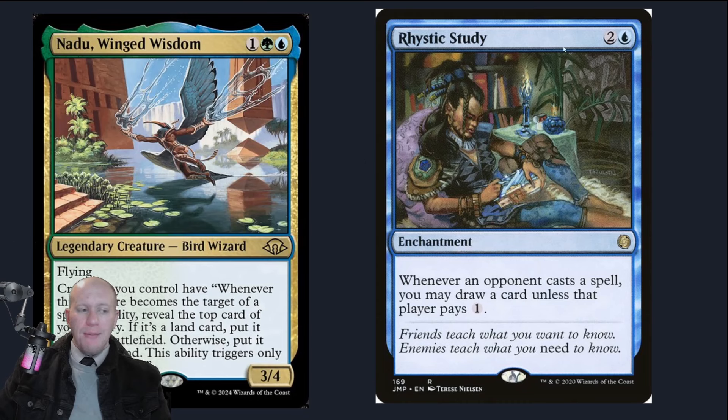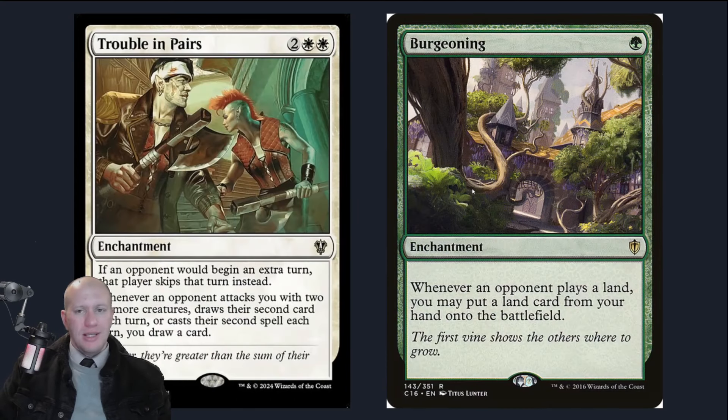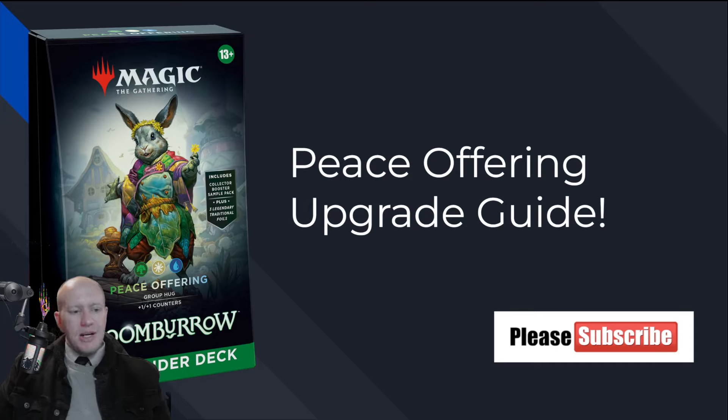For more expensive upgrades, you could add Rustic Tableau to discourage everyone else from playing — some stax-style stuff. Nadu is a very interesting card because you could get a lot from him easily, but Nadu will also make you a target since he's a very strong card. Trouble in Pairs lets you draw more cards and get to your win cons pretty fast while stopping extra turns. Burgeoning gets more lands onto the battlefield. Doubling Season is great since we have token generators in here, and doubling all our counters is huge. Anyway, let me know in the comments what you think of this upgrade guide!